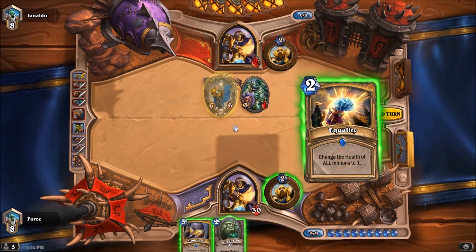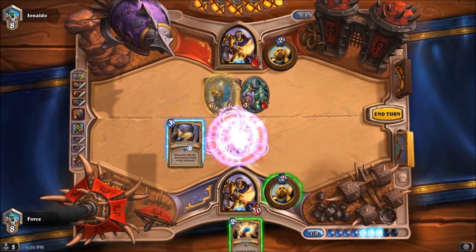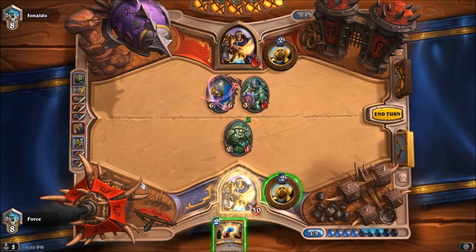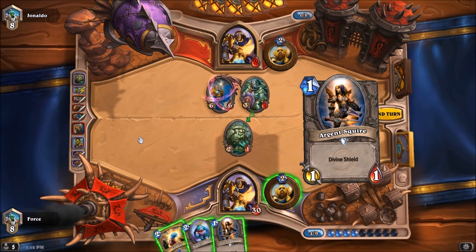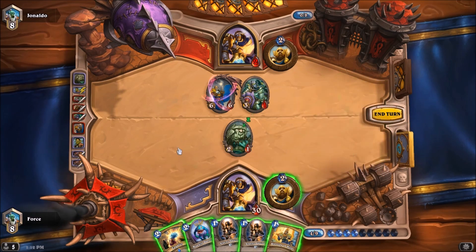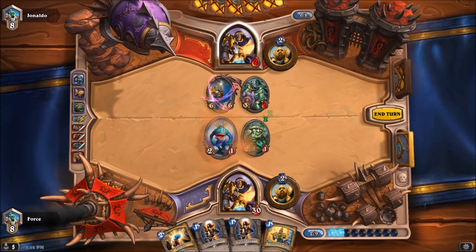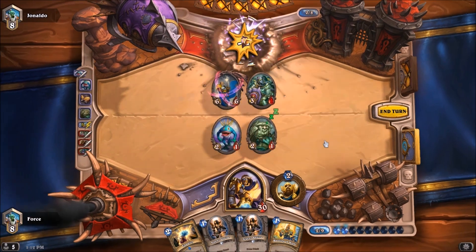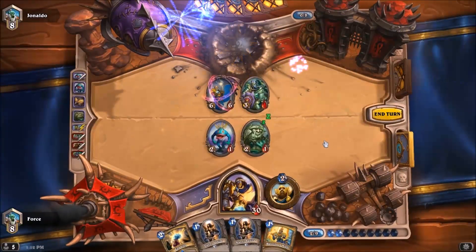Let's see what we get. There's an Equality — not really what we want. Silence that. Let's throw down a Divine Favor — let's see if we draw the win. We do. Right there. Bluegill Warrior. There were other potential draws that we could have gotten for the win, but this will do it. Two damage to the face. Game number one is a victory. Let's go ahead and move on to a second match.